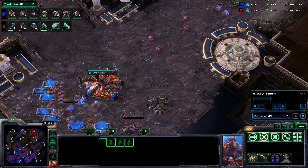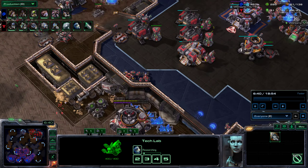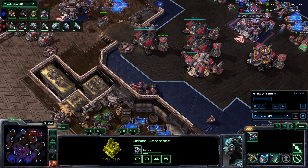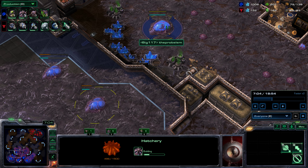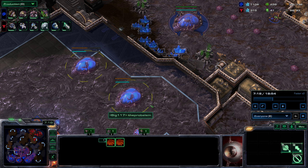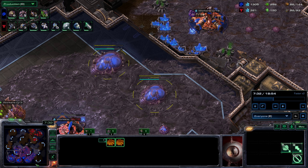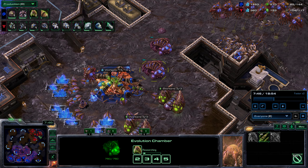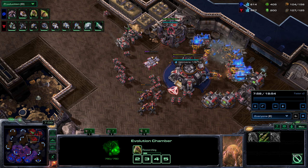We've got Queens spreading creep everywhere, going ahead and getting Double Evo now. Looks like his upgrades are already on the way — probably already has Stim and Combat Shield. Looking pretty normal — land a third. I've started doing these macro hatches more, although I think I should do a fourth and a fifth at the same time, and then maybe one macro hatch instead of two when I take the fourth. Because if your fourth gets sniped it sucks so bad, and if you're going to make more bases anyway you might as well have a backup fourth. 1-1 gets started on our side. Looks like he's going to have about a full upgrade timing lead for a while if he starts 2-2 immediately.